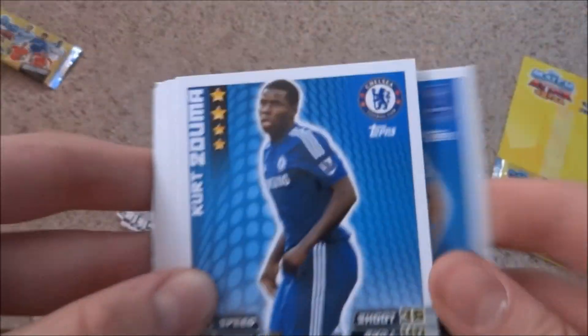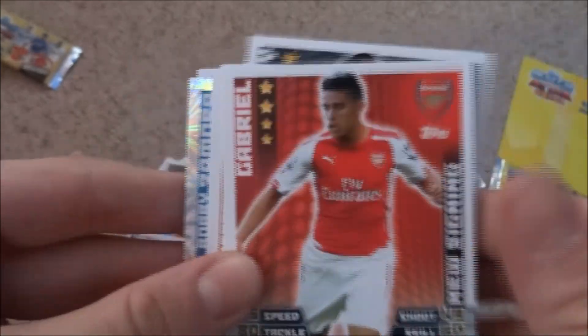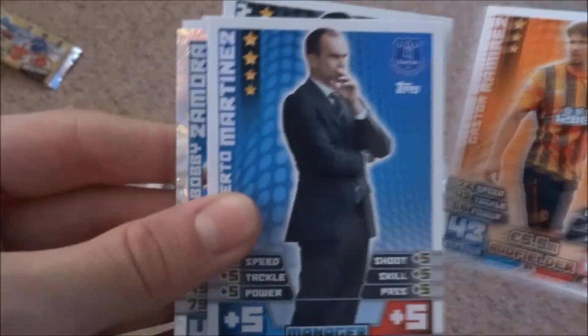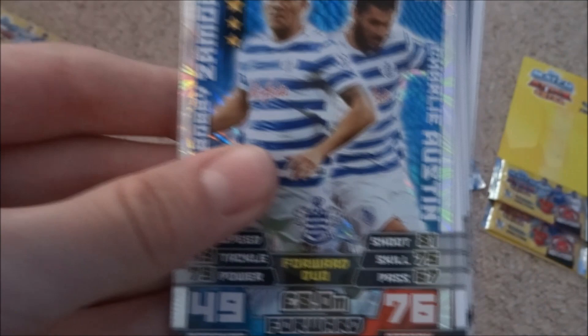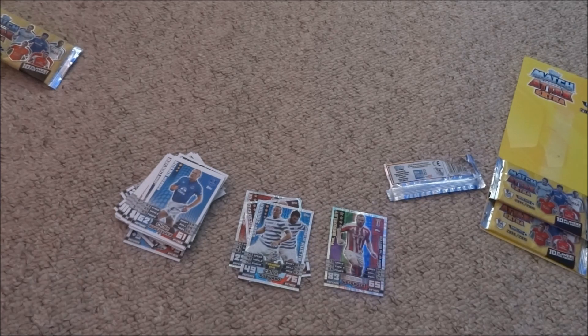Oh, it's the duo one! So in pack three we've got Darren Gibson, Kurt Zuma, Blackett, Alderville, Poxo, Bartley, Gabrielle as a new signing, Gaston Ramirez, Martinez, Zamora, and Charlie Austin — four duo cards. Absolutely fantastic cards, I love it.